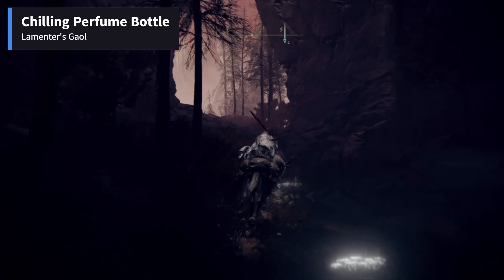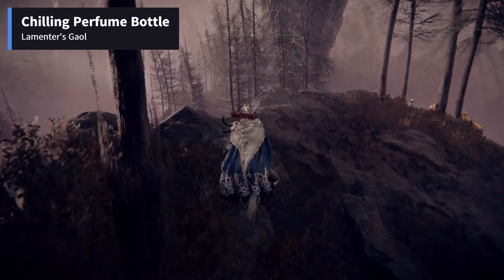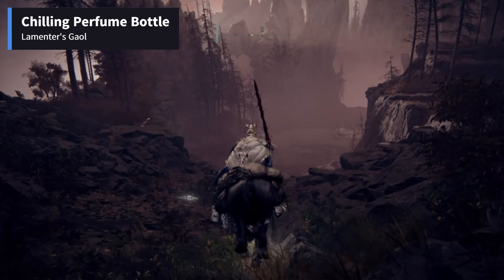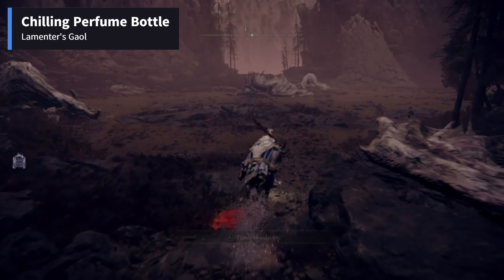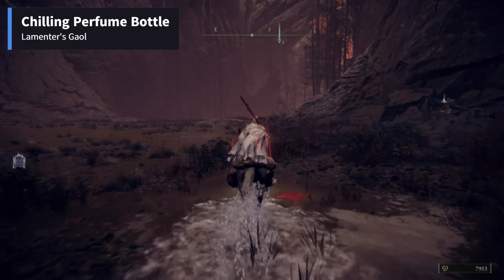From the Dragon's Pit Termina Site of Grace, move forward in the southeastern direction until you see a sleeping dragon. Take a sharp right just before the dragon and continue in that direction.